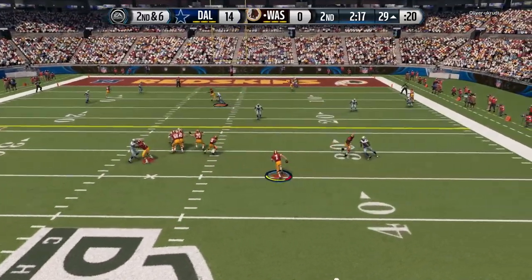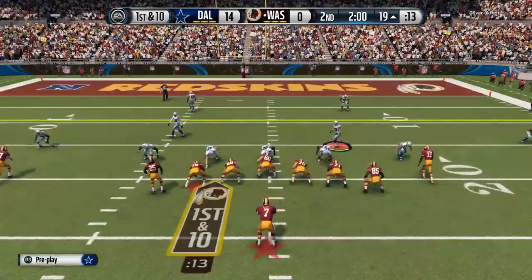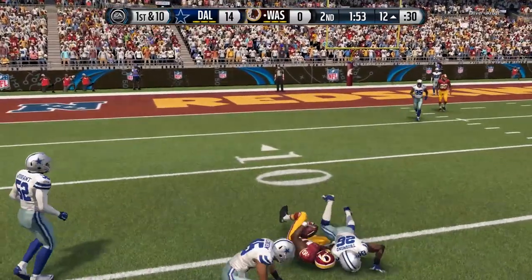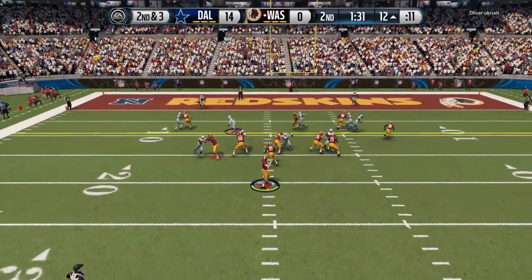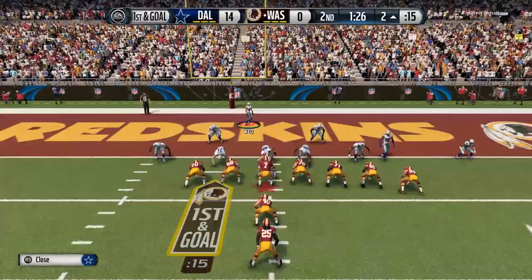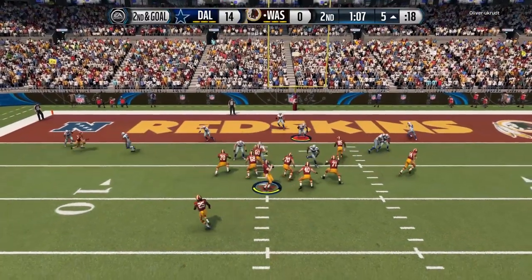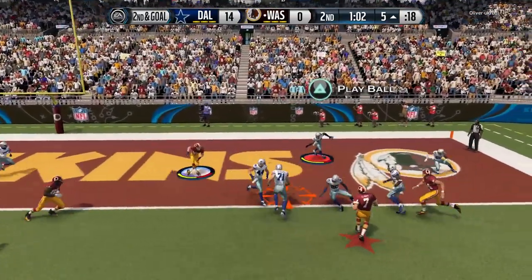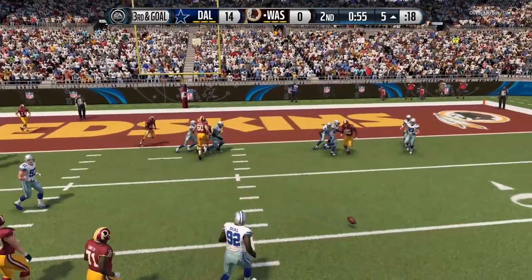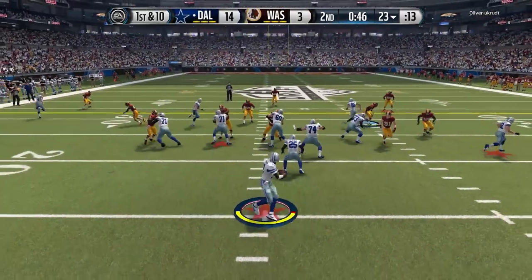First and ten for my opponent — on the run, he makes me miss in coverage, I just couldn't keep up with that tight end. He made a great play, good throw on the run there by Elway. I really had to try to stop both Elway running and the receiver, so that wasn't a great play by me on defense. He picks up a huge first down. Second and six, Elway takes off right into traffic — does not fumble the ball. I feel like you should fumble more often with your quarterback but Elway's got decent carrying as a legend. He eventually gets stopped and kicks a field goal, so 14 to 3 — we're still up two scores.